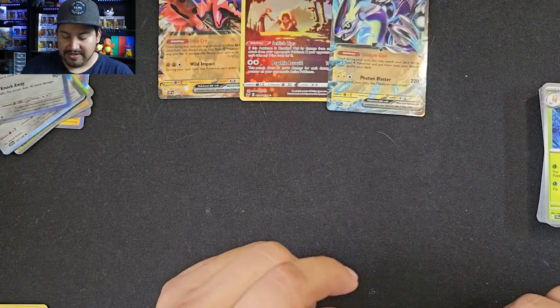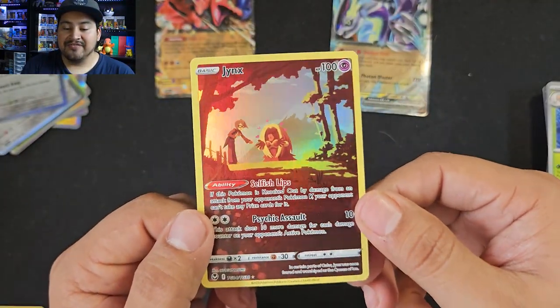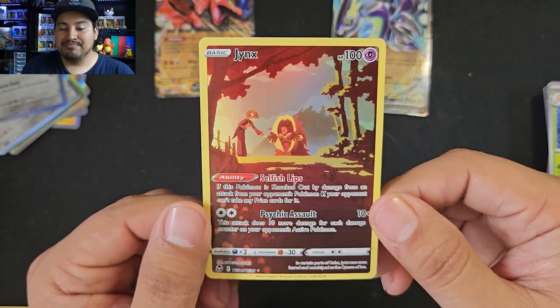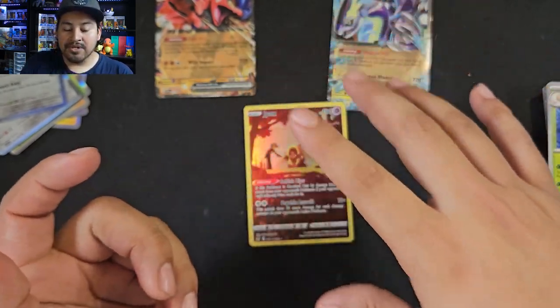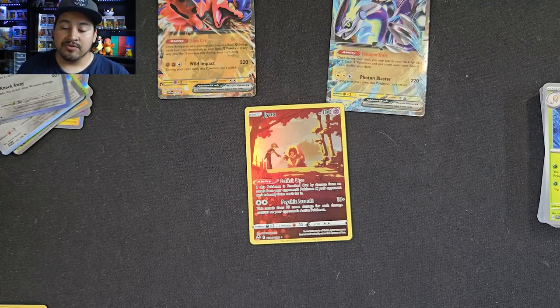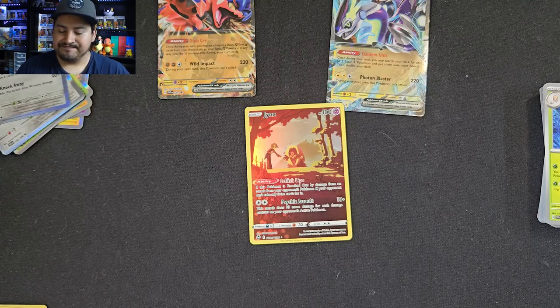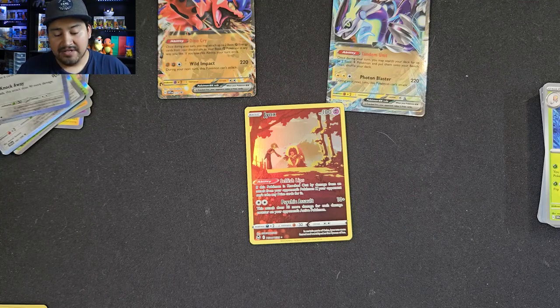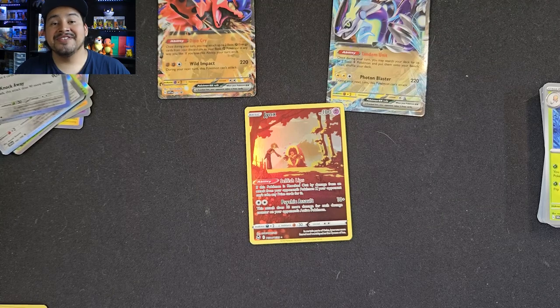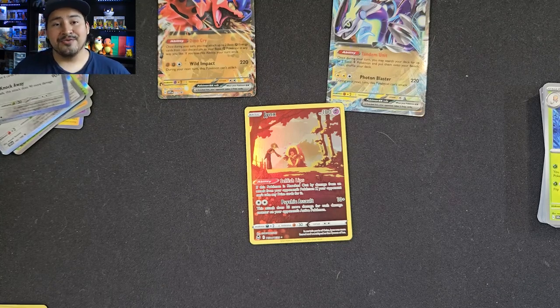Overall, not the greatest pulls — just the Jynx Trainer Gallery out of 10 packs, so pretty bad ratio. But overall I'll give this product a solid B. You got the new Paldea Evolved set, Scarlet and Violet — those are okay packs — but the hits are with Silver Tempest and Brilliant Stars. If this had Lost Origin, that'd be a lot better. Thank you guys so much for watching. If you enjoyed, hit the like button, subscribe to catch more, and until next time — have yourselves a great day, stay safe out there, and I'll see you in the next video.